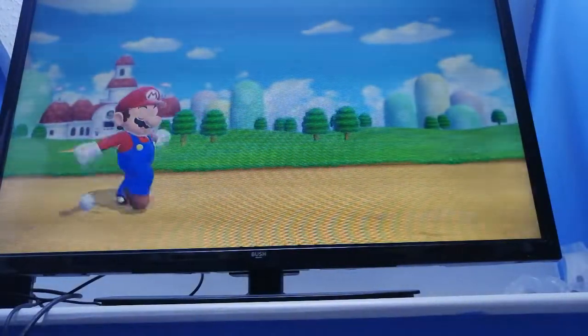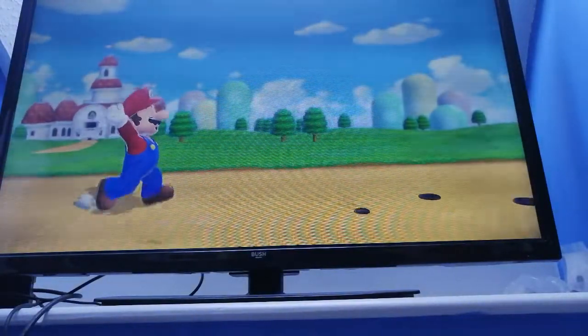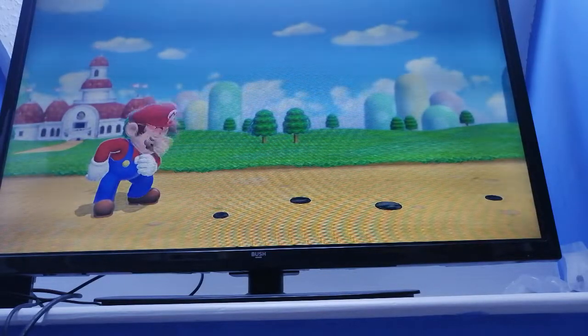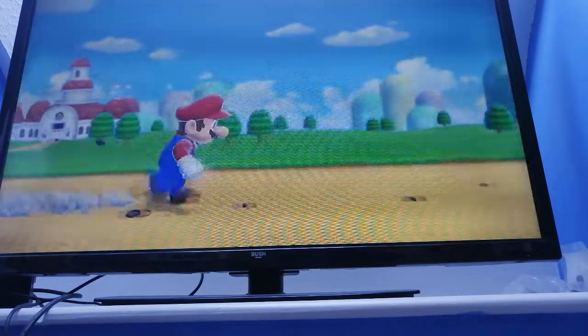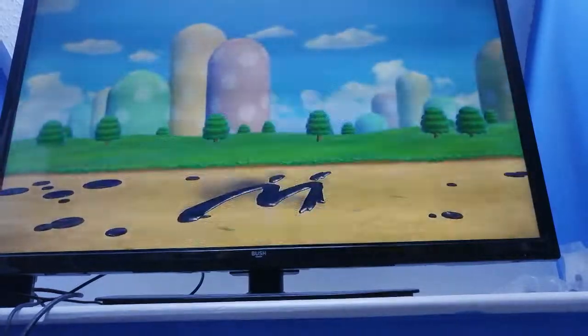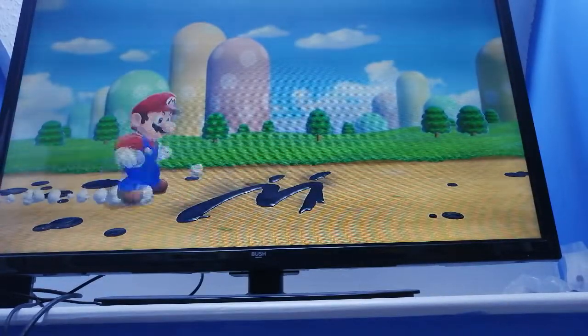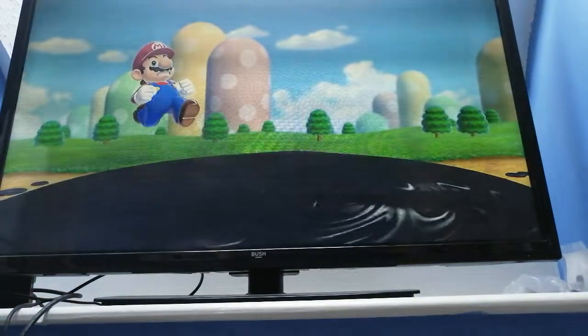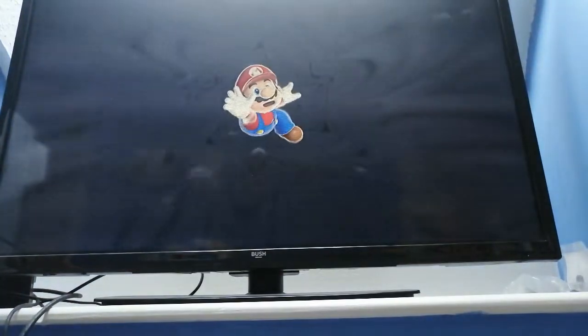Hey guys, VinnieRack25 here and today we're going to be beating Bowser's Fury without touching blue. We're going to be trying to get all 100 cat shines and I won't be editing that much so you can see all of the gameplay. What I'm worried about is the water. You have to get 5 cat shines before unlocking Plessy which will allow you to travel on water without having to swim in it, meaning you won't really be touching it.